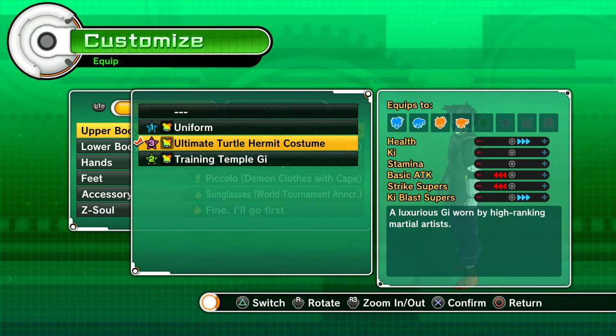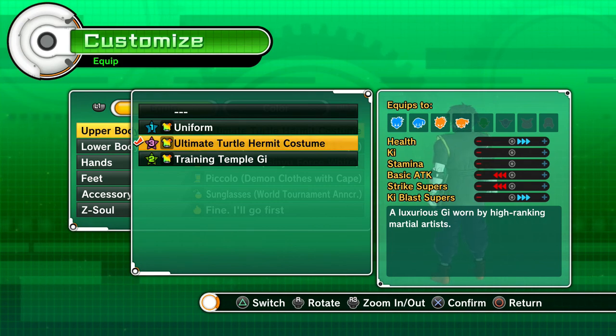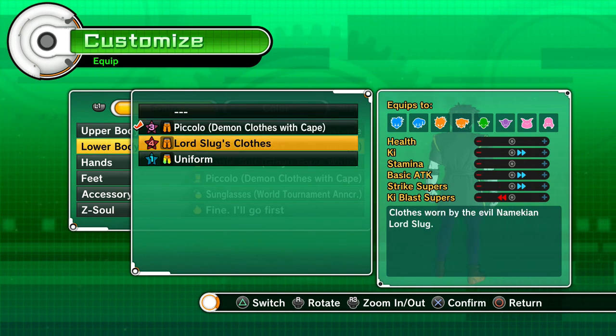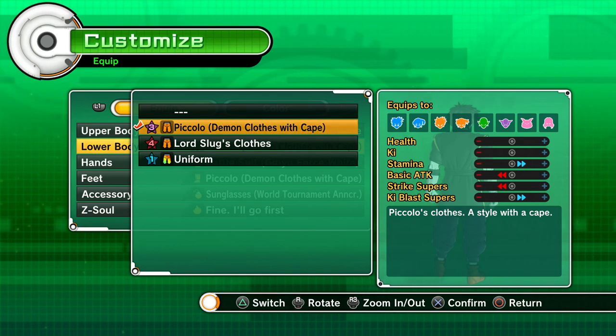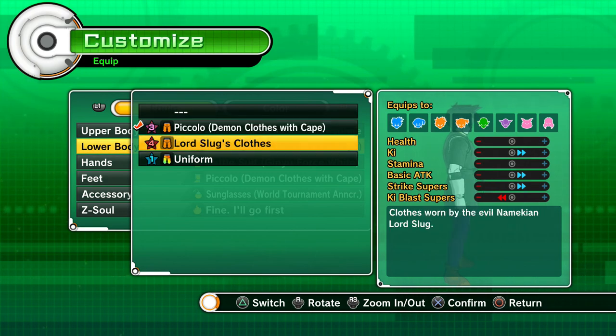We switched the upper body from the Training Temple G to the Ultimate Turtle Hermit class, which really tones down the basic attack and Strike Supers, but gives a big bonus to Health and Ki Blast Supers — a pretty nice setup. For the lower body, we switched from Lord Slug's clothes, which looks really silly, to the Piccolo Demon clothes, which boosts Stamina and Ki Blast Supers again. We'll be lacking in basic attack and Strike Supers, but we can replace moves with more energy-based ones, which might not be a bad thing.